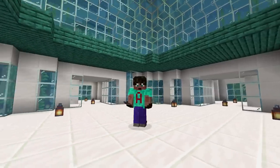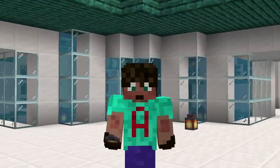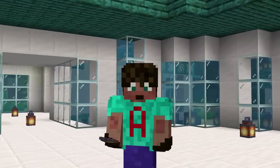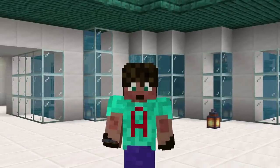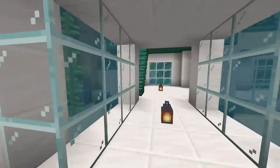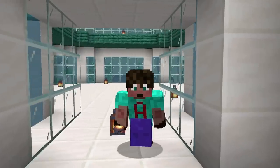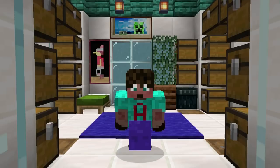I've lit this place up temporarily with lanterns just to make sure nothing spawns on top of me. Now that this is dry, any overland mob can spawn inside here — that includes creepers, which will put pay to your base pretty sharpish. What's left now is decorating the inside the way you want your base, and that is literally up to you. I'm just going to do mine now and I'll be back when I've finished.